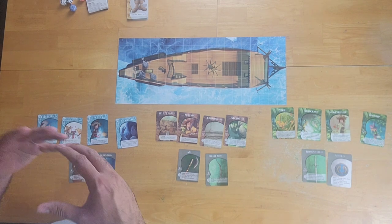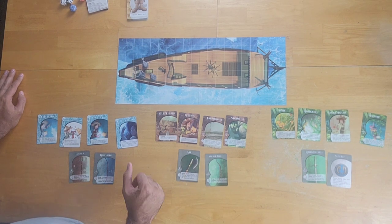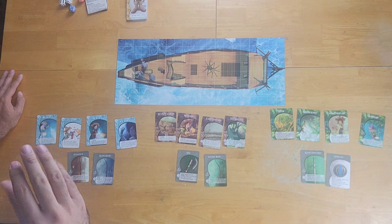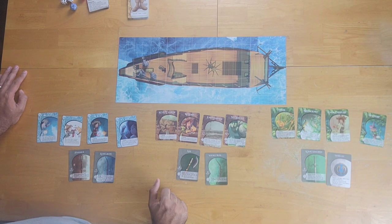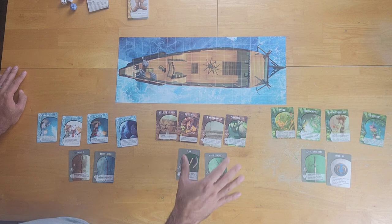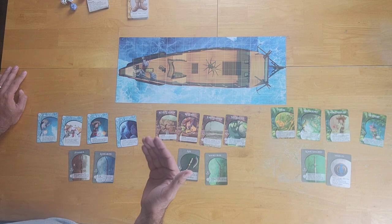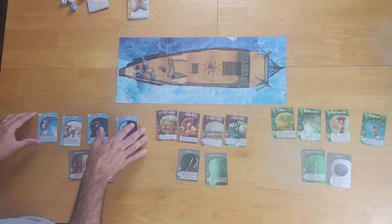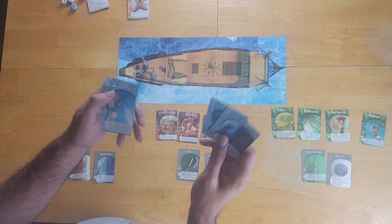One major difference between Alterra and other traditional role-playing games is character creation. The typical RPG has character sheets where players pencil in numbers and stats that determine how proficient they might be at particular skills. In Alterra, character creation is done through the selection of different cards. Each player chooses a spell school associated with one of the elements — for example, this player will have the ice spell school — and they grab two combat spells and two cantrip spells in their respective spell school.